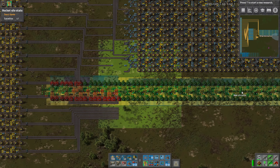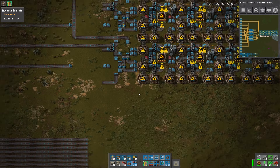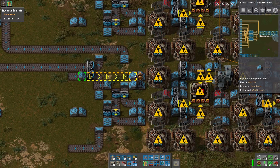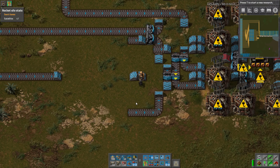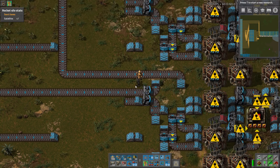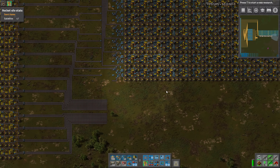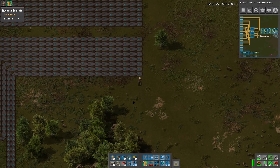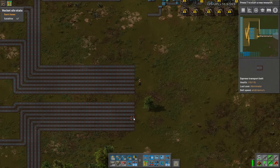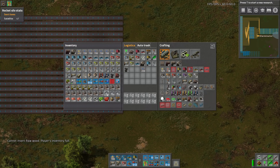This plastic section isn't actually hooked up — I need a belt and a half of plastic. This is the half belt and this is the full belt of plastic; plastic will come through here but we haven't built oil yet. These belts here are all for blue circuits — there are 16 of them, 8 and 8, and that should be exactly perfect.